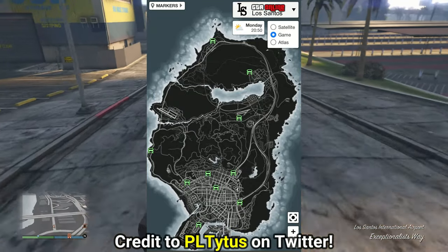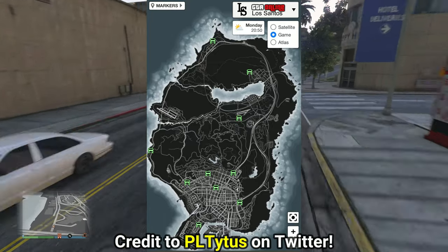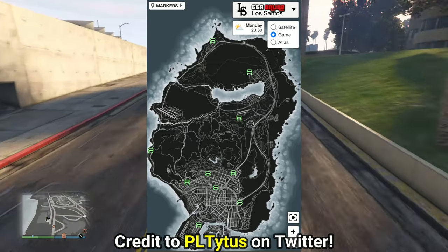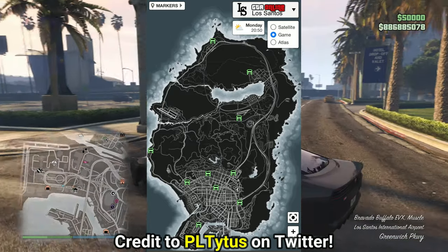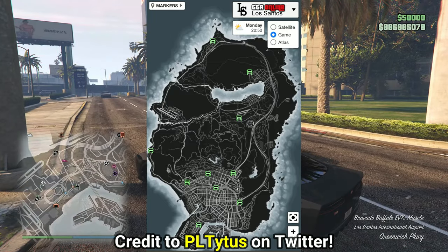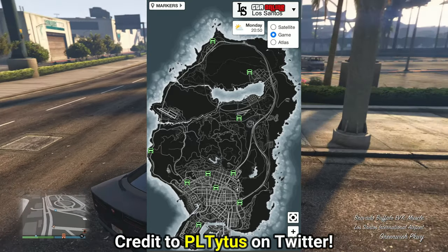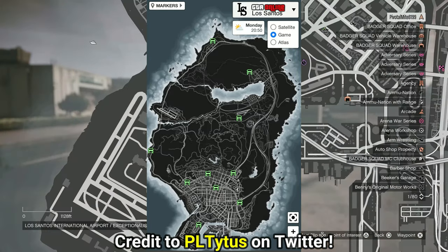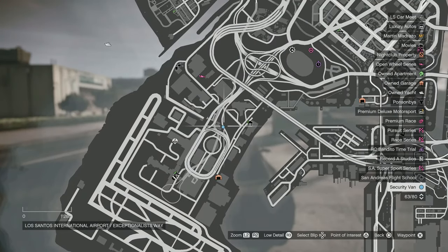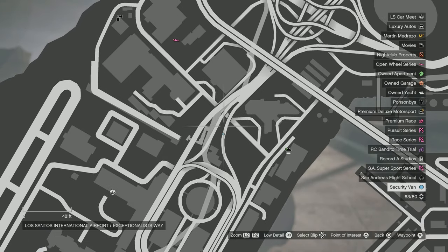There are 10 different locations where these armored trucks can spawn, and they spawn in any session, so you don't have to be in a public one. I'll also leave a link in the description to the interactive map I'm using so you can see all 10 locations anytime. This event works like others in Online where when you come close to it, it's marked as a blue blip labeled 'security van'.